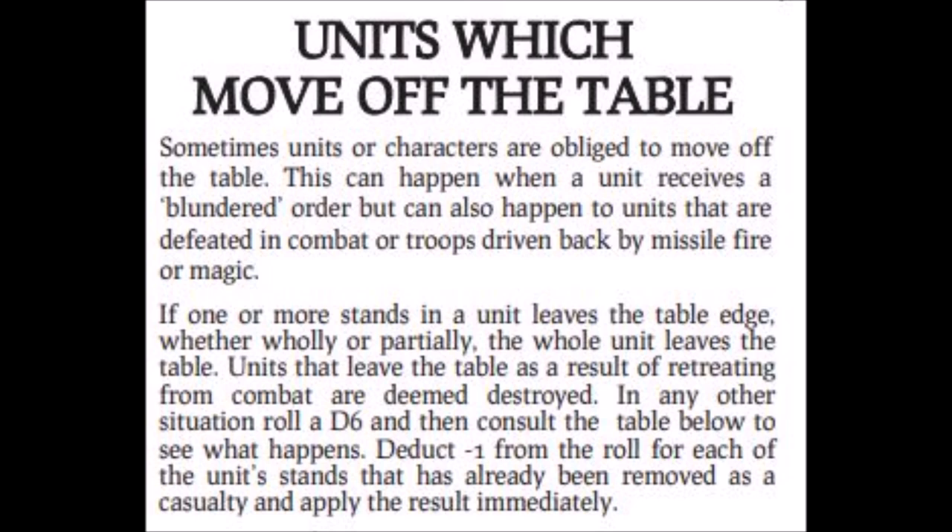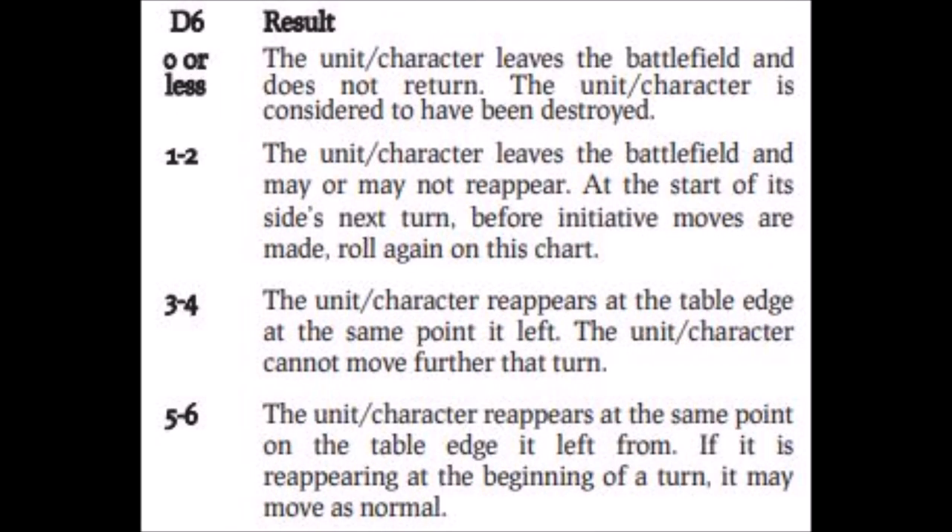The rules state that as soon as any part of any stand from a unit leaves the board, the entire unit is assumed to have left the board. If the unit that leaves the board is retreating from combat, then it is assumed to have been destroyed, in the same way that a retreating unit is destroyed if it contacts impassable terrain. In all other circumstances, a unit which leaves the board must roll a d6 and consult the following table. For every stand of the unit which has already been destroyed, you deduct one from the dice roll. If the modified roll is zero or less, then the unit is considered to be destroyed, along with any attached characters — so if this was the general's unit, the game ends.